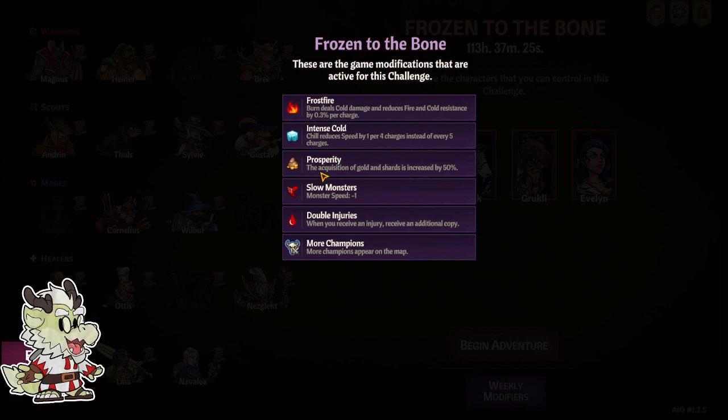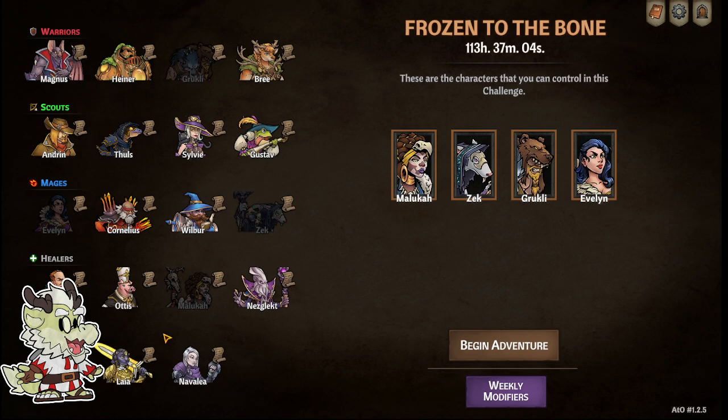Prosperity: the acquisition of golden shards is increased by 50%, which is really amazing. I ended this run with over 10,000 gold and over 4,000 shards because there are a lot of good cards to upgrade. Then there's Slow Monsters: monster speed minus one, double injuries — when you receive an injury, receive an additional copy. You don't want this because death door will be a lot more deadly. And then More Champions: more champions appear on the map.